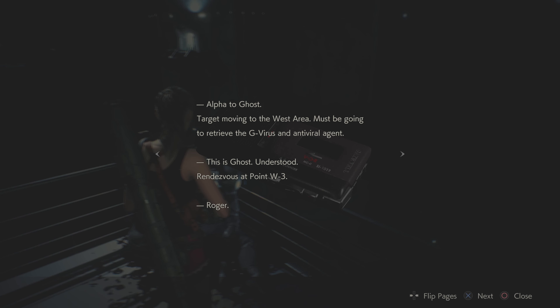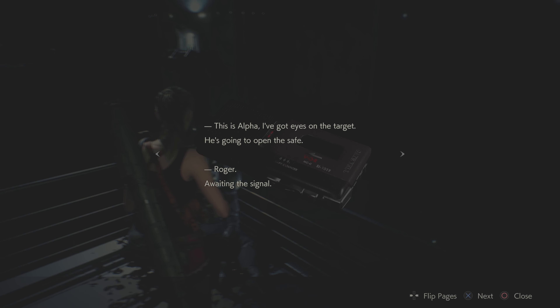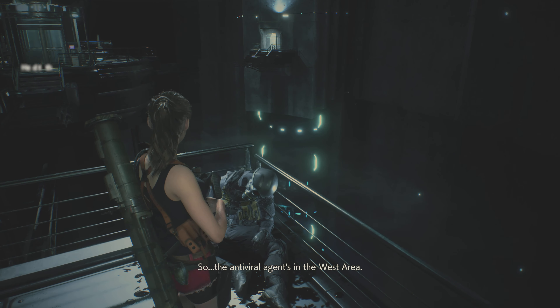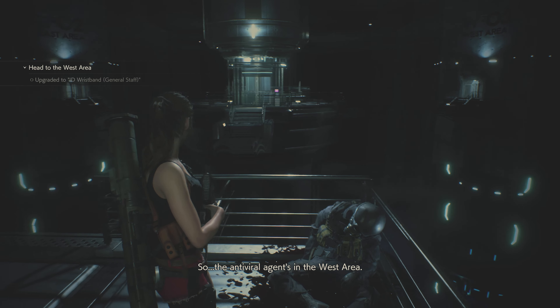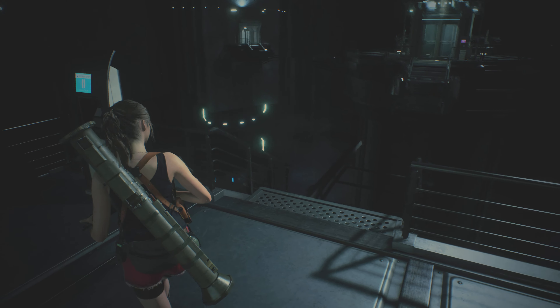Ghost is part of the extra things we could check out. This is Alpha — arrived at destination. Understood. Stand by for target. Got eyes on target. He's going to open the safe. Awaiting signal. We're going in. Dr. Birkin, you'll come along with us quietly. And that's when everything went down. Antiviral agents in the west area.